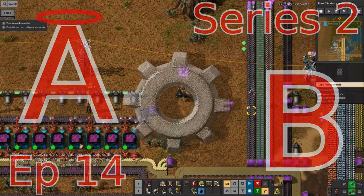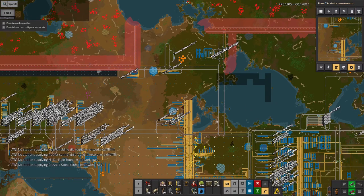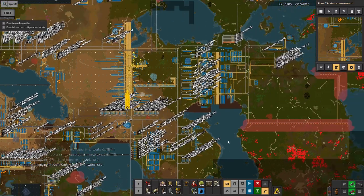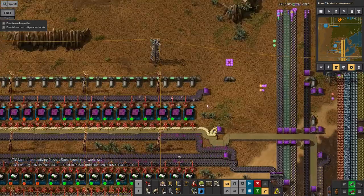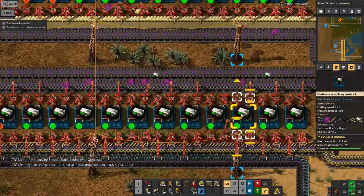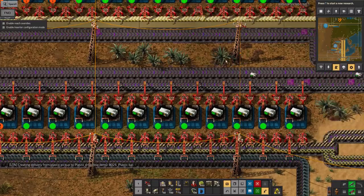Hello everyone and welcome back to Lawrence Plays Factorio Angel Bobs. Today's episode is going to be about continuing to build the rocket. As you remember from the last episode, I got rocket fuel up and running and rocket engines being built as well. The next thing I worked on is the rocket control units being made in these assembly machines. These take in various electronics components and spit out the control units.